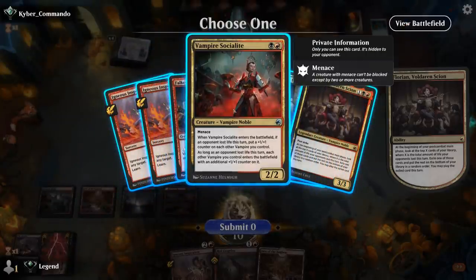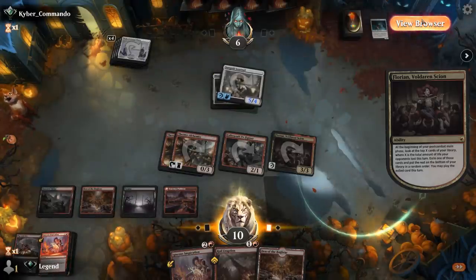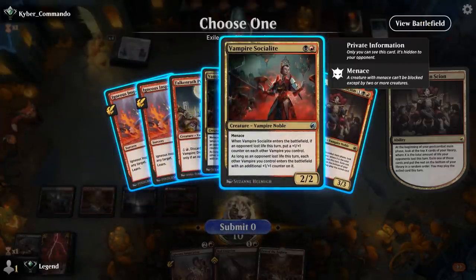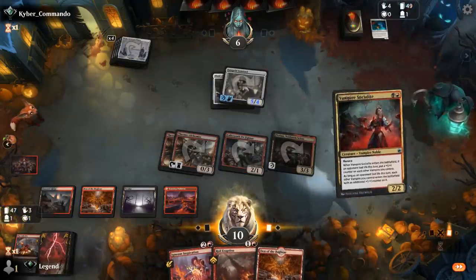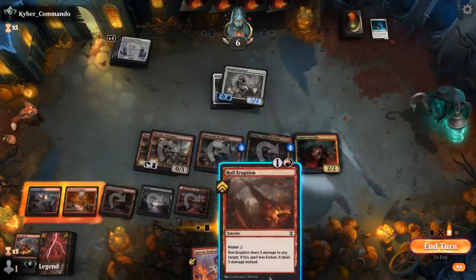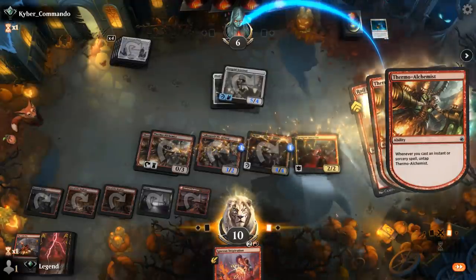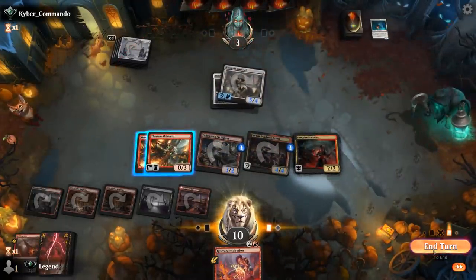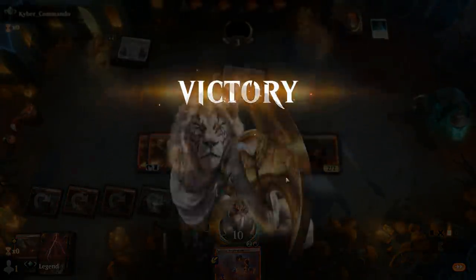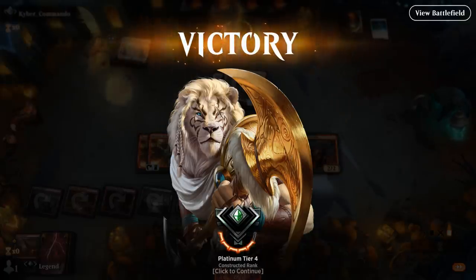We'll keep things interesting — at 10 life, I don't think there's any way for my opponent to kill me in Mono-White so it doesn't matter. I go for a Socialite then Eruption to their face. I did actually have lethal if I just went for any Instant or Sorcery — I could have gotten the Hungry for More and untapped double Alchemist to kill my opponent right there. Oh well, onto the next one.